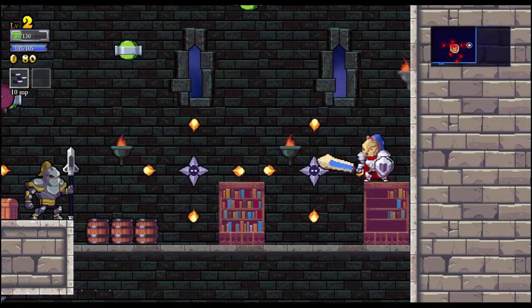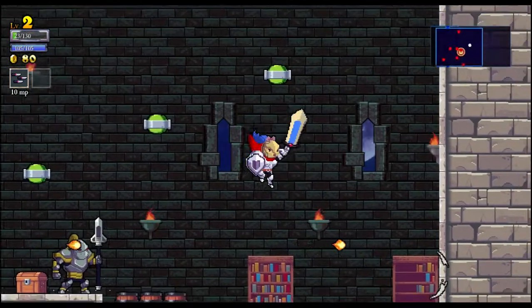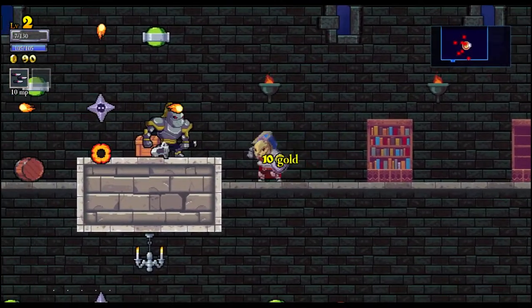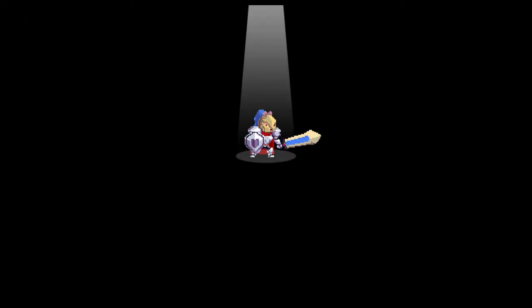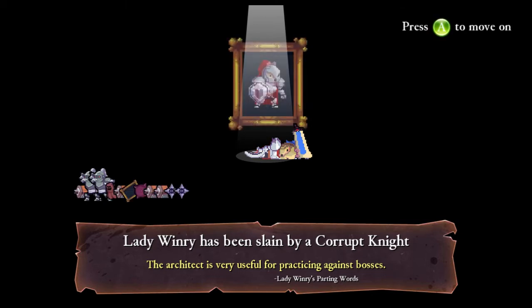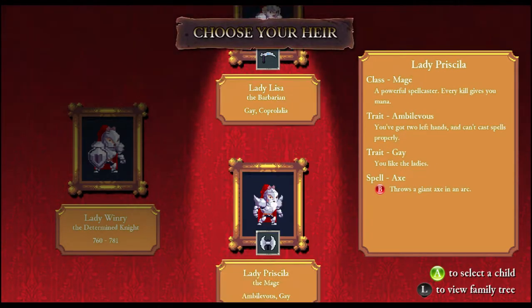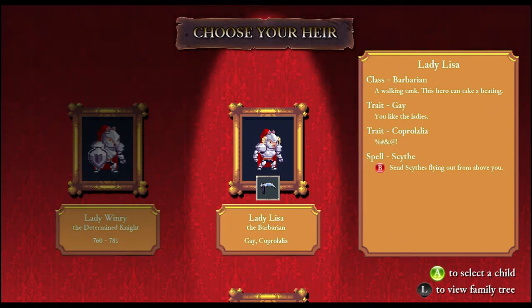There's absolutely nothing here. I died again — which is gonna happen a lot in the beginning because I don't have decent armor or any skills unlocked. Let's go — we have a barbarian, mage, and a knight. I prefer barbarians because they can take quite a lot of hits. One of the traits is 'is gay' — that doesn't have any side effects, good or bad.